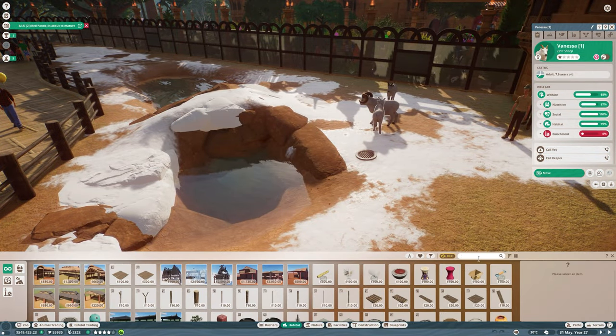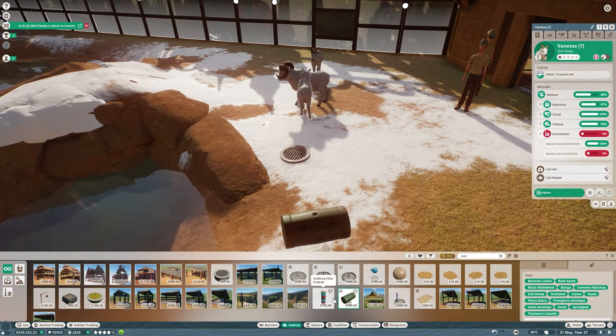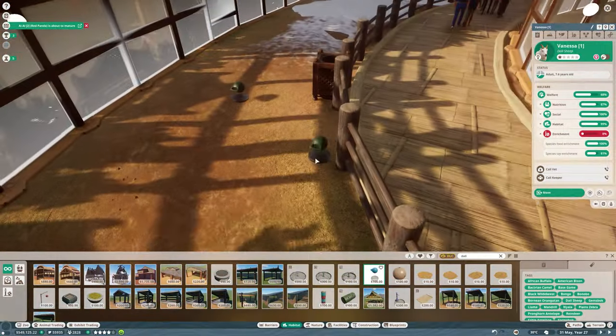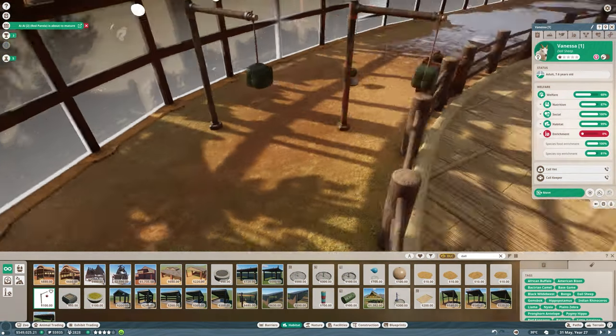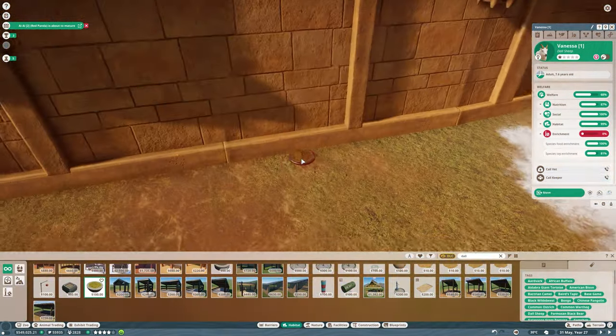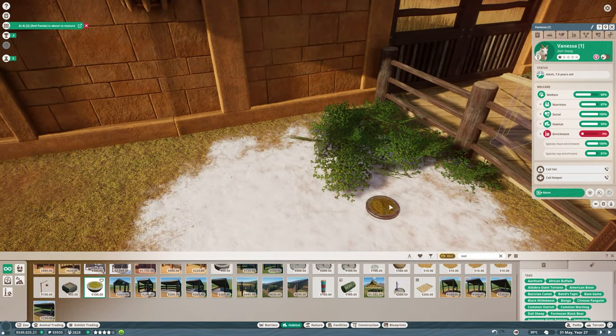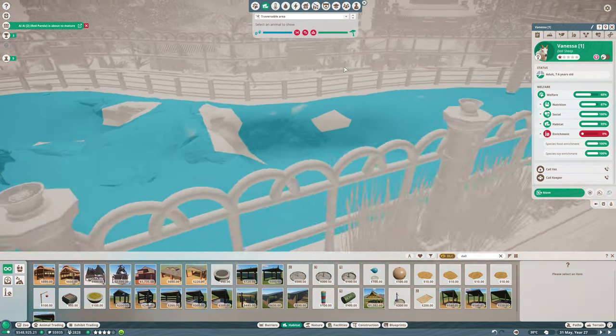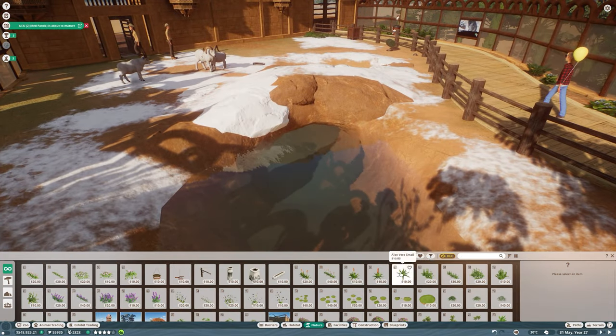In our quest to continue to make the animals happy, the only thing that was really an issue was the enrichment items, so we're going to get them in there. Fortunately we already have these animals in a different zoo and already have the maximum research done, so it's really easy and simple — which is a lovely change they've added.